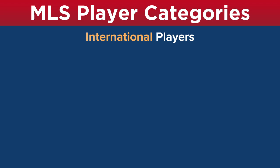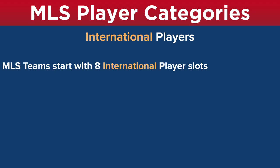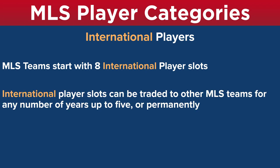There are certain player categories in MLS you have to be aware of. One is international players — this is a little different than leagues around the world. MLS teams will start with eight international player slots. However, international player slots are an asset: they can be traded to other MLS teams for any number of years, up to five, or even permanently. So a team can trade one of their international slots to another team for three, four, or five years in exchange for a player or a super draft pick. If you're wanting to build a team full of international players, you're going to want to try to acquire these slots.